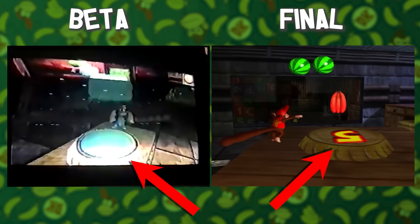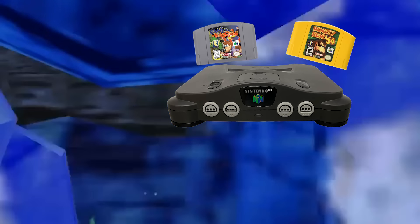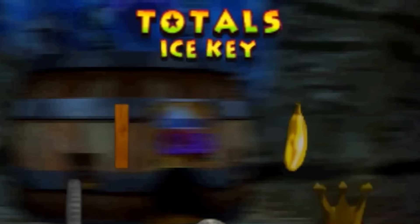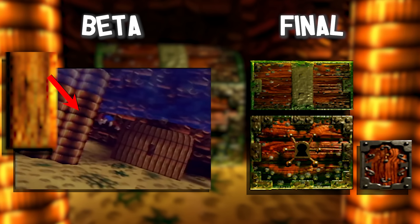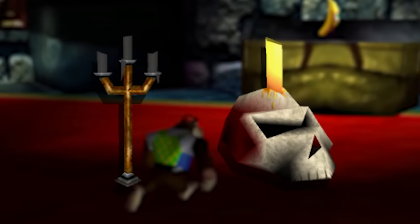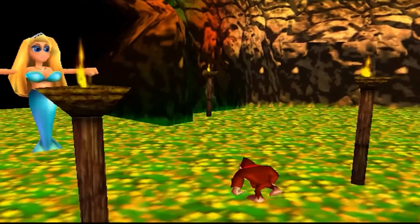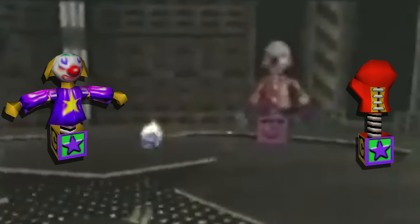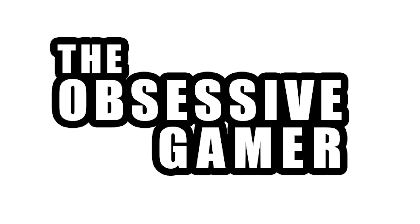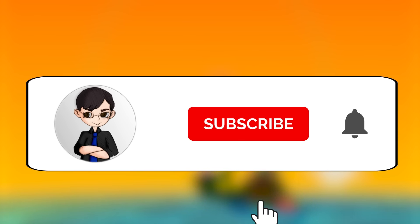Last time we went over the developmental history of Donkey Kong 64, looking over various cut designs of characters, early versions of various maps, even Donkey Kong with a shotgun, and a stop and swap system with Banjo-Kazooie to unlock a key item. But with the game's release, even more was discovered within its data and the leaked kiosk demo, featuring numerous cut models, cut bosses, altered maps, and removed cutscenes. Today on Cut Content Part 2, we explore the beta unused content of Donkey Kong 64.